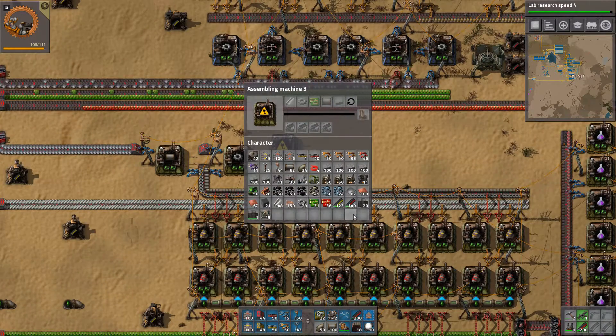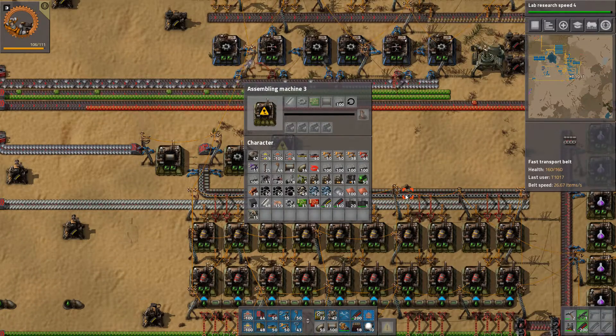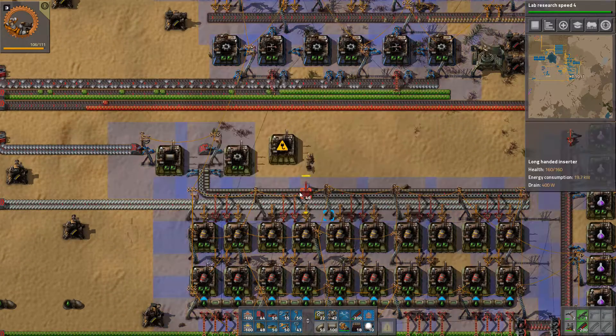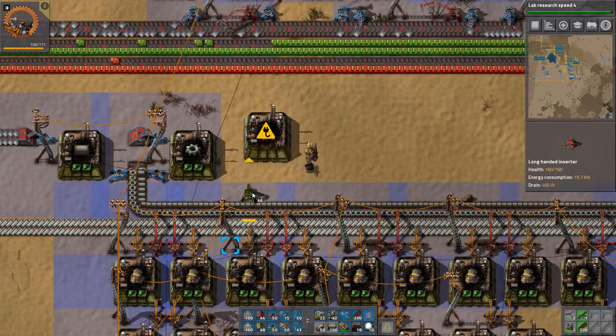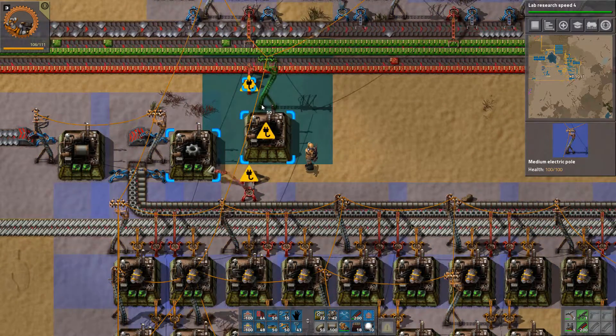Refinery — we need stone sorted, pipe and gears, greens and steel. Yes, this will be a nice location. And there we go.